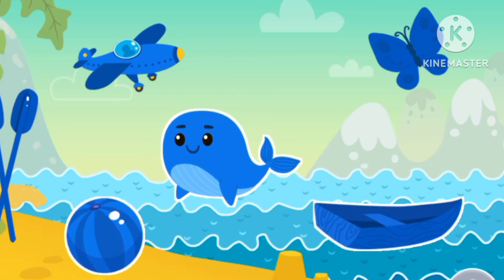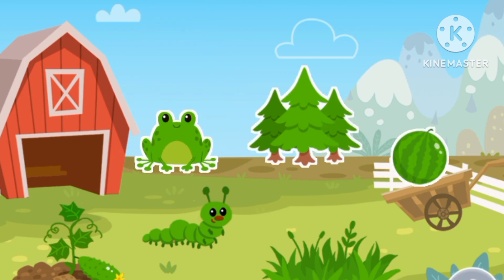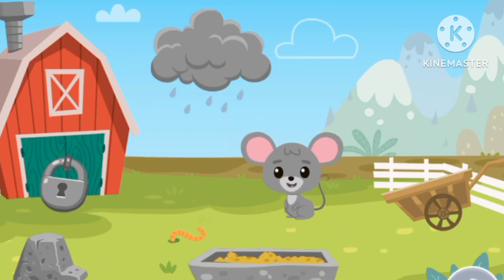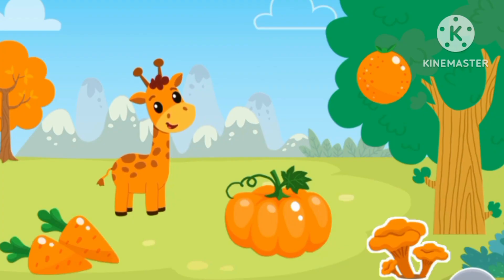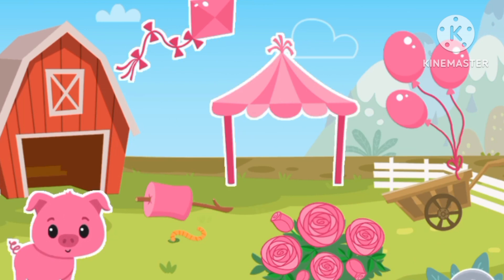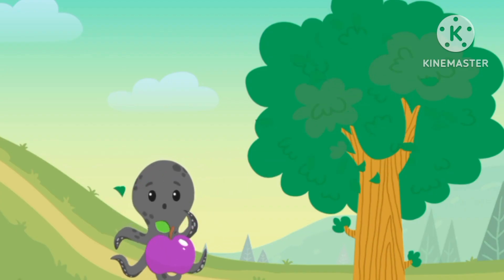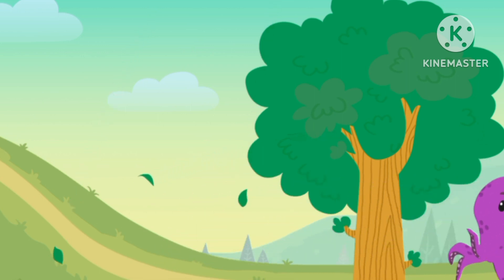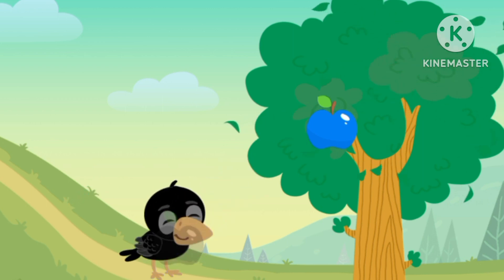Color blue. Color green — green frog. Color pink — pink pig. Color gray — gray mouse. Color orange — orange giraffe. Color pink — pink balloons. Color red. Purple octopus has the color purple. The black bird needs color black.